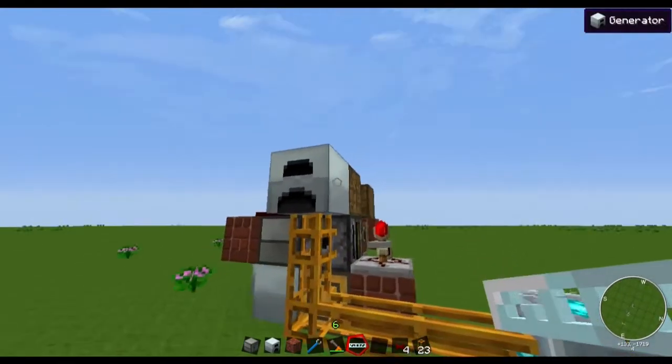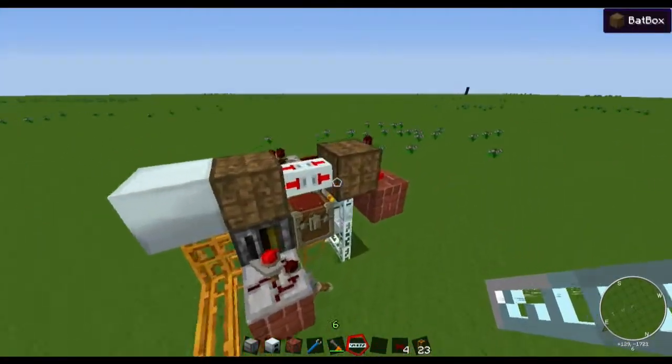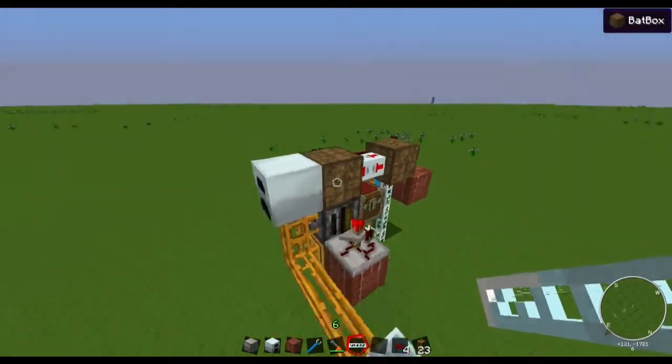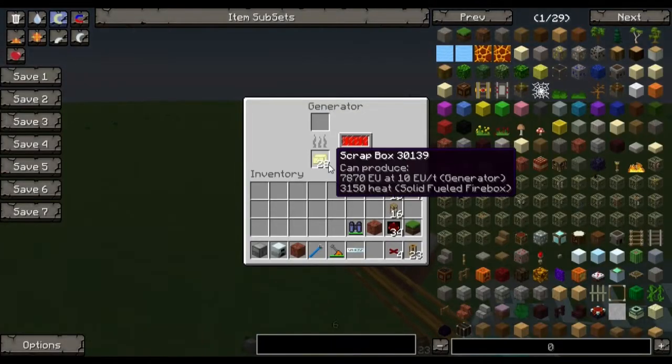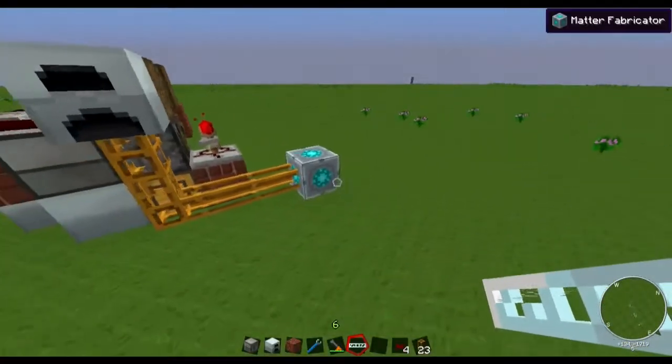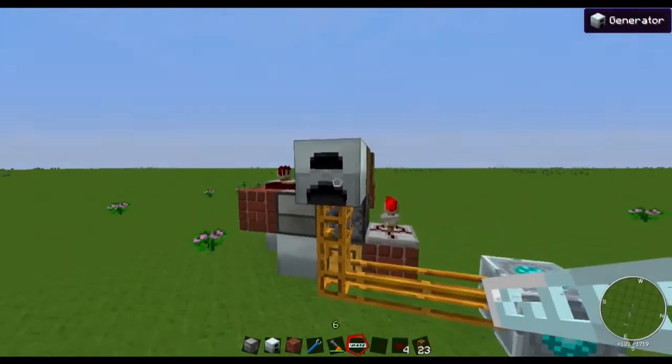It's now half an hour later — let's check the state. This is emptying, this is full, the generator is offline, and we have 28 scrap boxes and rising. Of course nothing in the matter fabricator until this is full.